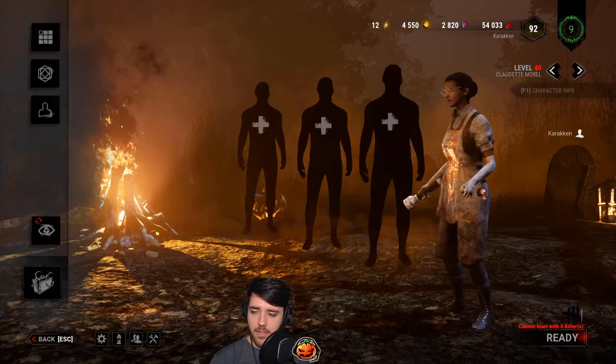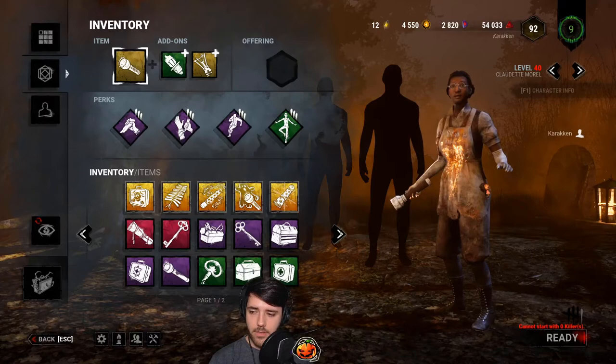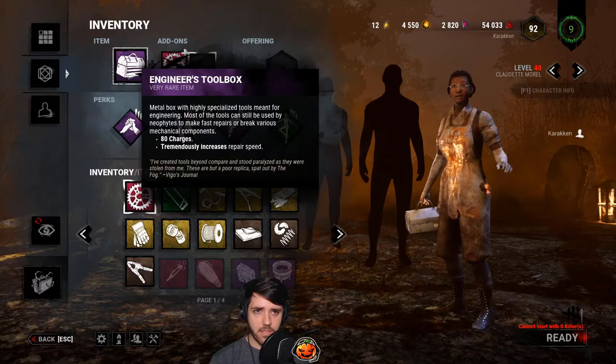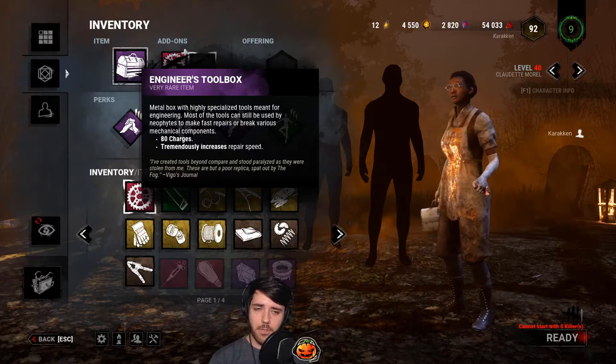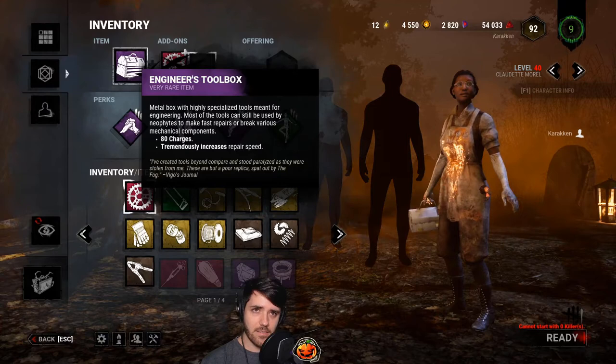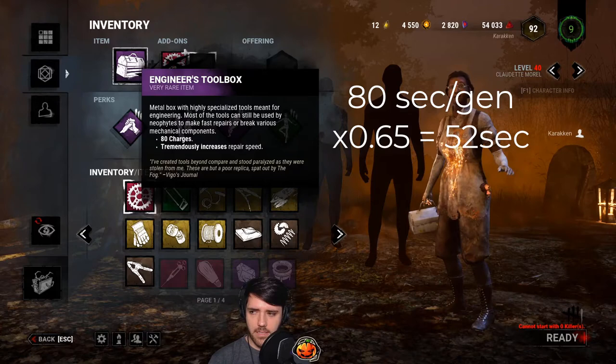Flashlights are not overpowered, believe it or not. What is overpowered is an engineer's toolbox with a brand new part. The engineer's toolbox increases your repair speed by 35% and starts with 80 charges. It normally takes 80 seconds to do a generator, but with a 35% increased repair speed you do it in — I believe — 52 seconds. That's how long it takes to do a generator with the engineer's toolbox.